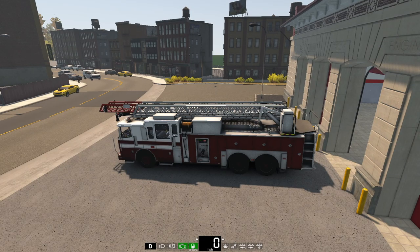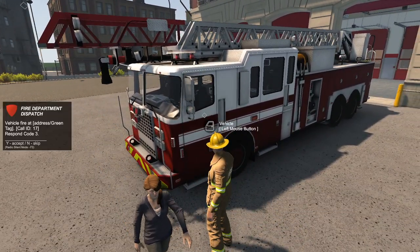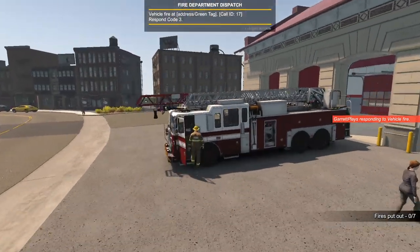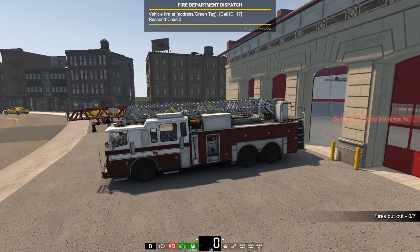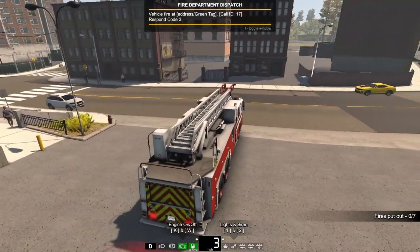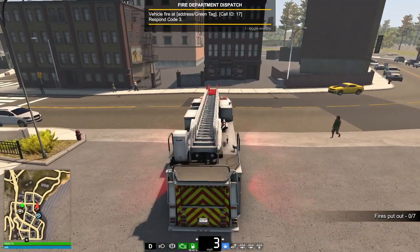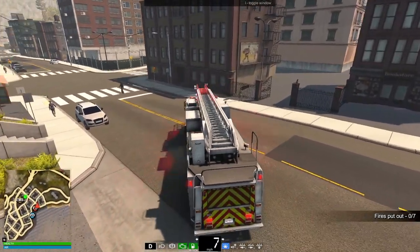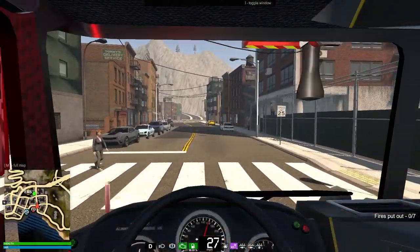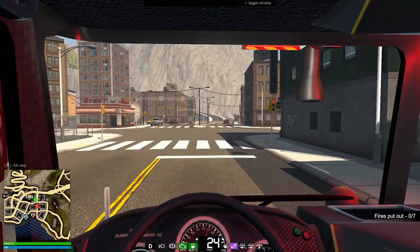Another thing I want to mention — yesterday in the video we had our settings set to go through fuel at a high level, as fast as possible. I've now changed it to the medium option — there's low, medium, and high for fuel consumption. So we're now at medium and we shouldn't have to deal with it being such an annoyance. It's realistic and cool that they added it, but when we're on a call and run out of fuel it looks a little bit unprofessional for the fire department.